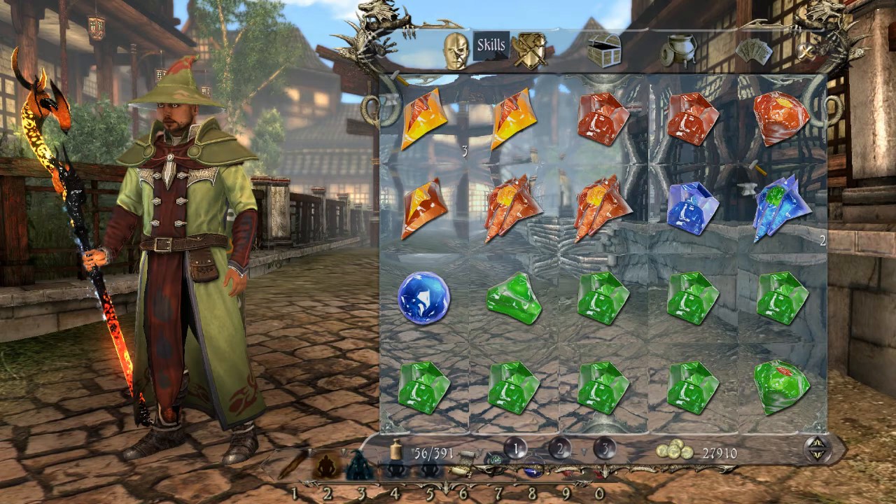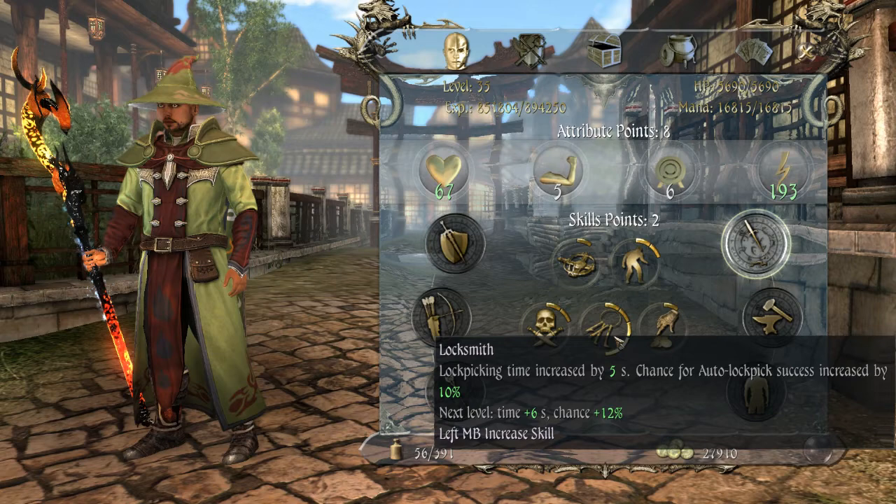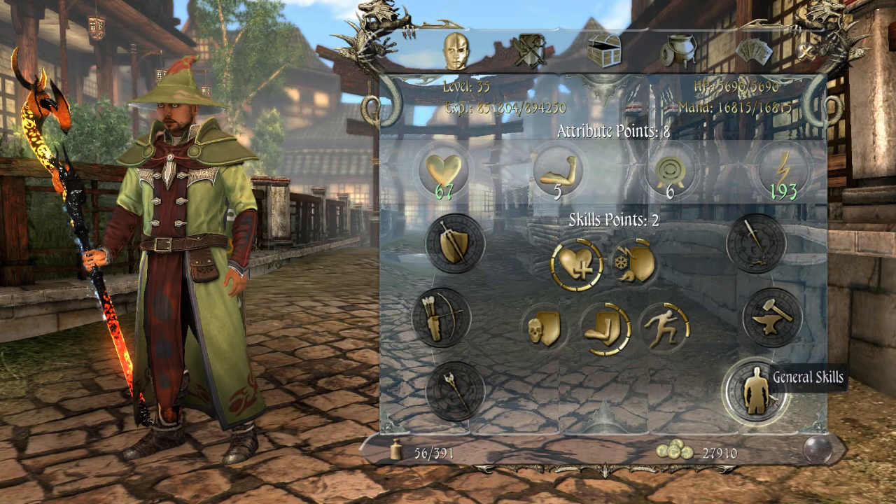Now if we look quickly at your skills, the skill crystals are usually linked to these things here — the things you put skill points on, like sneak, thievery, locksmith. You can have skill crystals for any of these things.